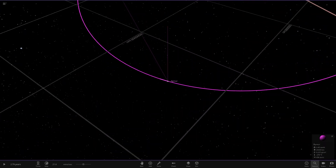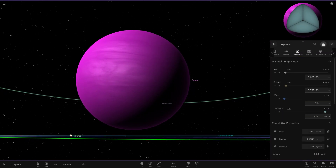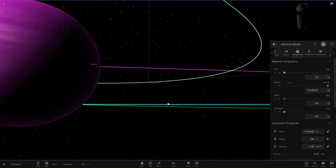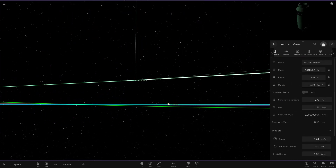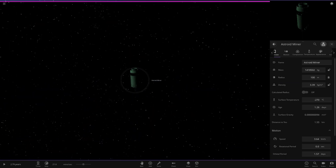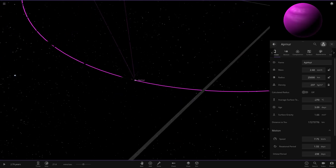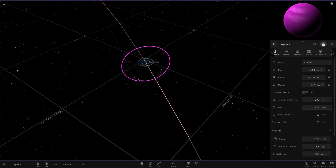Next up we've got Apamar over here — a magenta purple gas giant. There is an asteroid miner in orbit of it as well, which looks to be a tinted Saturn V stage 3. It's green — that's pretty crazy. And that is all of those objects around the purple star.